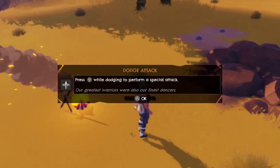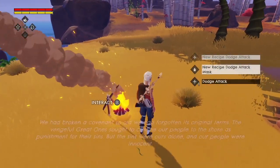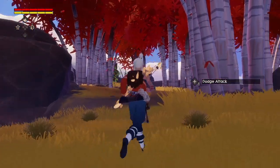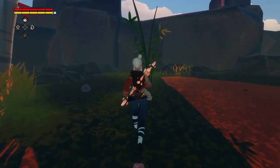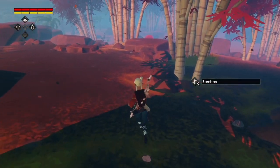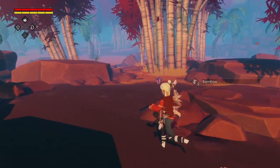Press Y while dodging to perform a special attack — I'm not totally sure how to dodge in the first place, as you could probably tell when I was fighting that thing. These trees are incredible. Looks like we've got some bamboo here — I think I already have one in my bag that I randomly found somewhere. I'm so obsessed with this vibe.